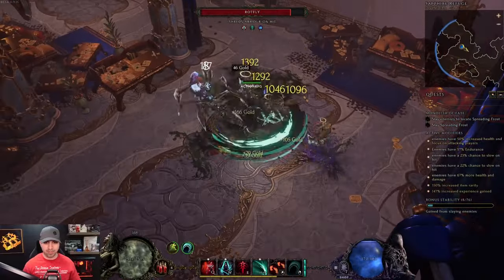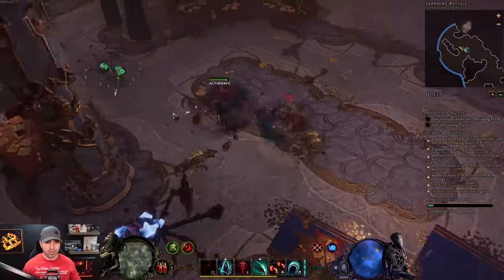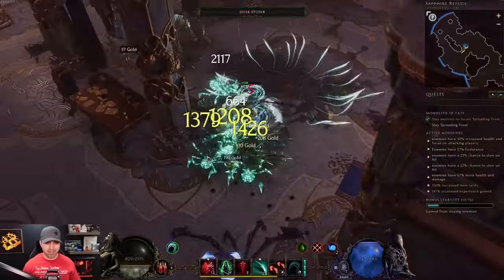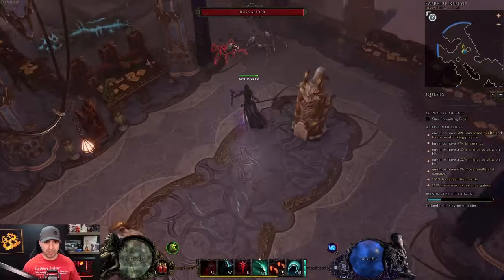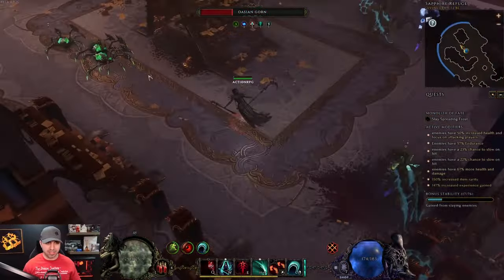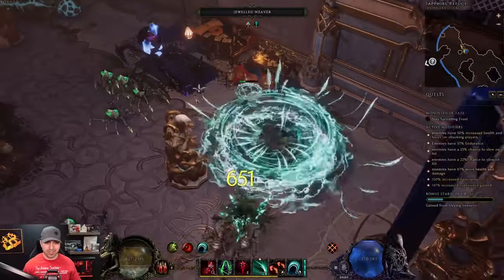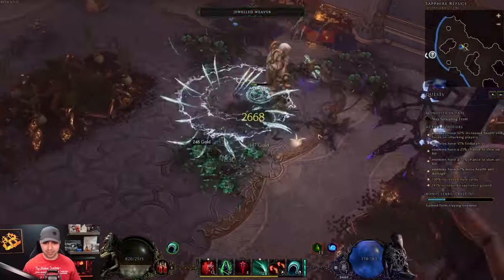Very simple, straightforward build. Transplant is going to use Bone Curse, and then inside of Bone Curse you're going to continuously proc it. You almost don't even need to hit Bone Curse manually — I still will from time to time just to make sure it is on. And you're technically a low-life crit Lich because of Death Seal.